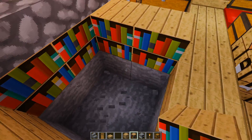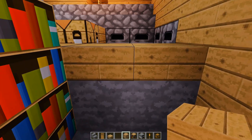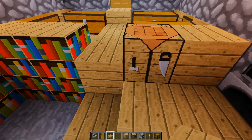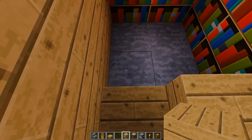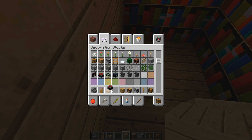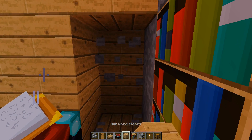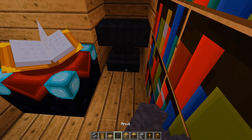Over here we need bookshelves, and I need the oak wood slab again. Over here you want to do that — break this one down one more, go down one more here. This is supposed to go down like this, something like that. Then we can go ahead and block that, change this one, and go ahead and put the enchanting table. Then you can even put the anvil right here.